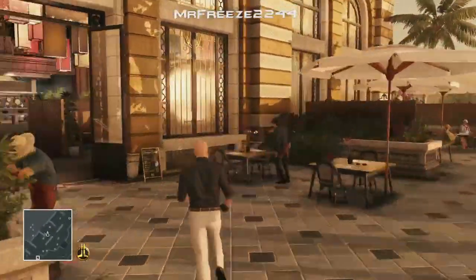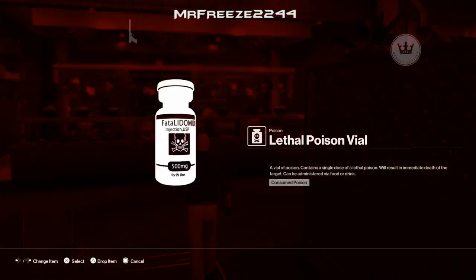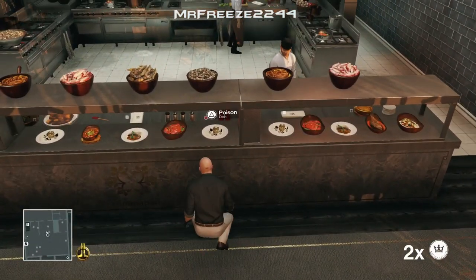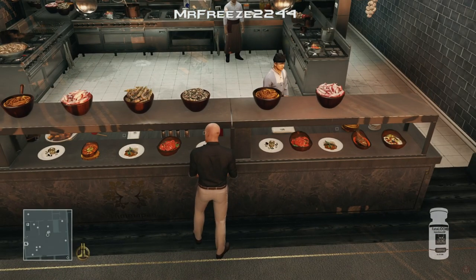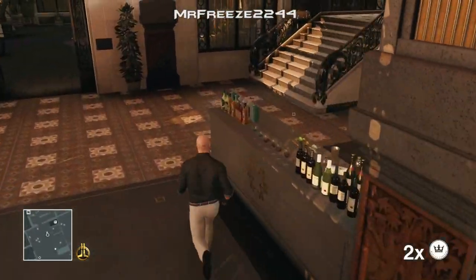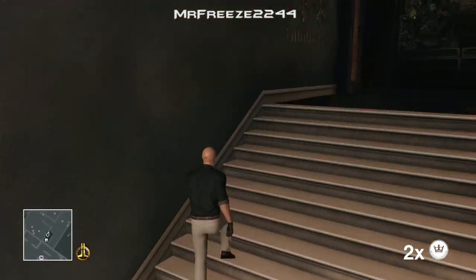Now we're going to approach the bar — the buffet bar, I'm not completely sure what it's called — but we're going to pull out a coin and throw it to the right of the chef, and then we're going to poison the dish that is right in front of the two red bottles. We threw that coin to distract both of those chefs there, so they're taking away their attention on you, so you don't need to worry about them spotting you.